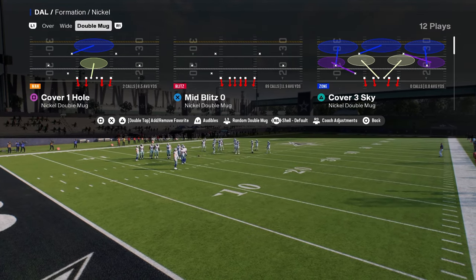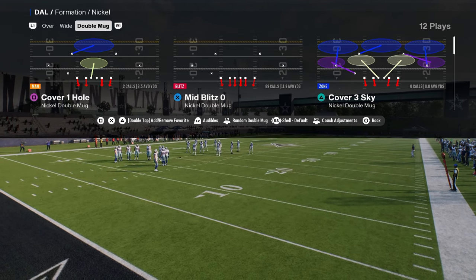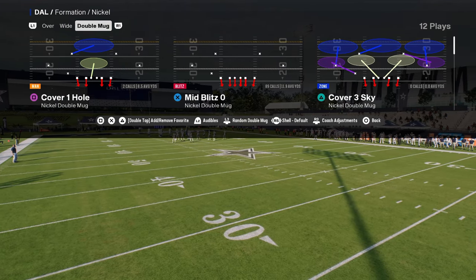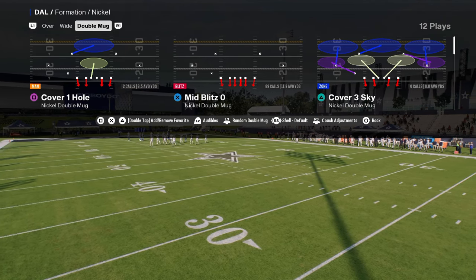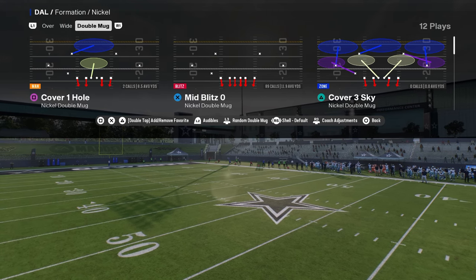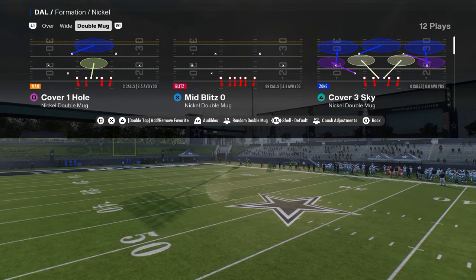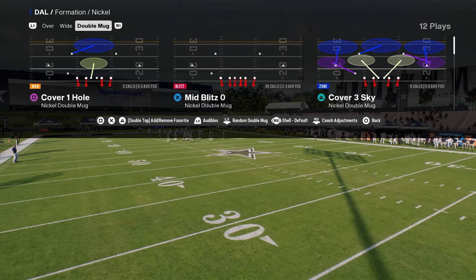We're going to be showing you the best defense in the game post-patch. It is mid-blitz zero out of the nickel-double mug in the New York Jets defensive playbook. If you want my full e-book on this defense, it's available in our school community at NewSchool.com slash CodyBallard — link is in the description. Ten books get you access to everything you need to know to dominate in both college football and Madden 25.